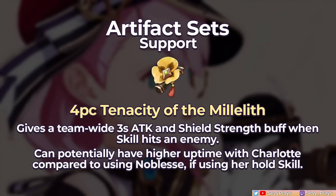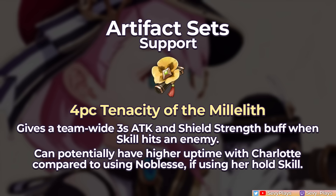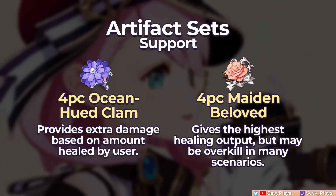For artifact sets, if she's supporting attack-scaling units, the 4-piece Tenacity of the Millelith or 4-piece Noblesse Oblige provide team-wide attack buffs. Tenacity works very well since her skill does interval damage, giving it slightly higher potential uptime than Noblesse's fixed 12-second uptime. For healing-focused options, Ocean-Hued Clam provides extra damage from its bubble, while Maiden Beloved is purely for the strongest healing — though that's overkill in many situations. If attack buffs aren't as useful, or when running Farina who needs a lot of healing, a healing set is a good alternative.